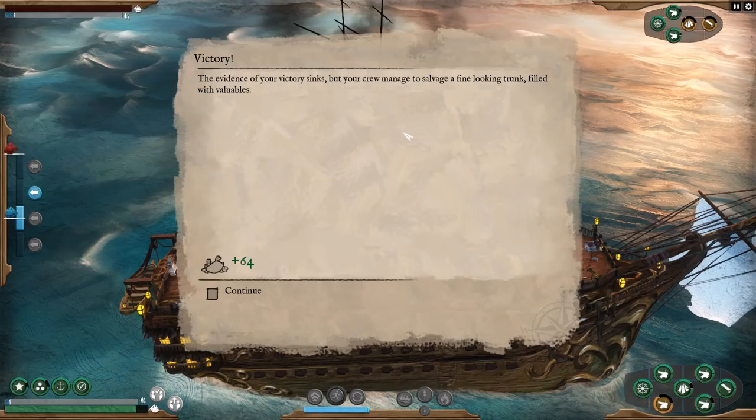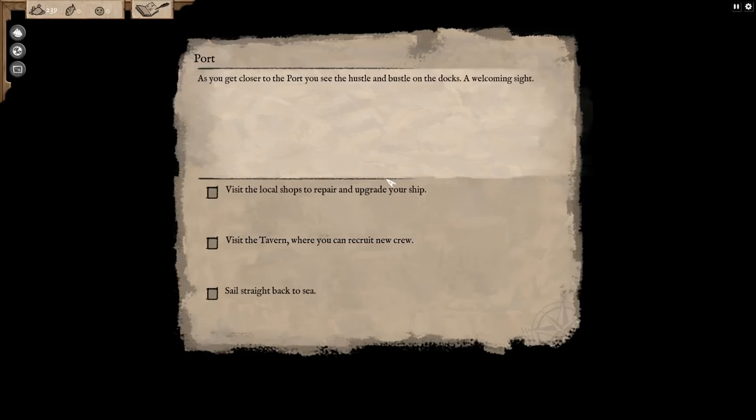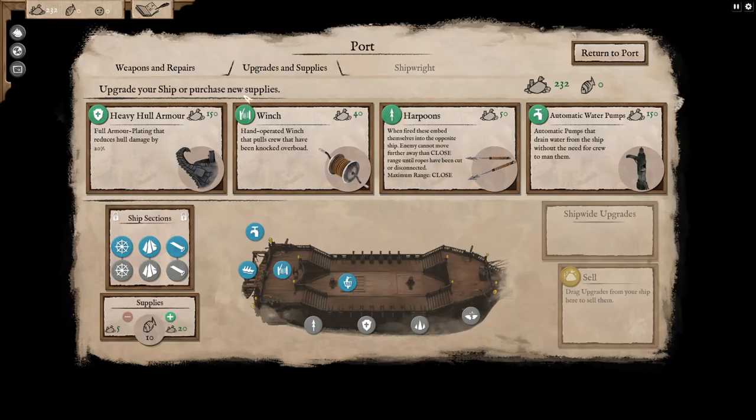The evidence of your victory sinks, but your crew managed to salvage a fine-looking trunk filled with valuables. We got 64 gold. Okay, we fought one battle, there are nine to go. Let's go visit port and see what that's all about. We've got a couple shops, a tavern, or back out to sea. Let's go visit some shops — this is where we can upgrade our ship. We'll go ahead and repair everything. We have upgrades and supplies; we can add in extra hull armor. We've got 232 gold here.